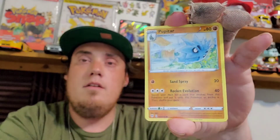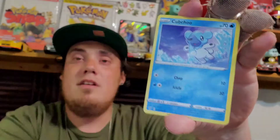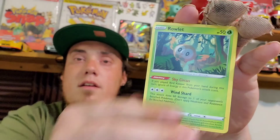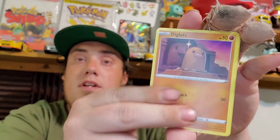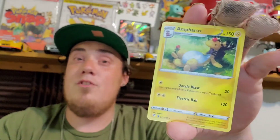Also, if you guys pull anything from your online codes, make sure you comment that as well. If you guys get a Secret Rare yourselves, maybe even that Charizard VMAX. Rowlet, Jigglypuff, Diglet, Reverse, and an Amphros sitting under a tree. You know, there are a lot of Pokemon cards that are just sitting under a tree — seems like almost one per set.